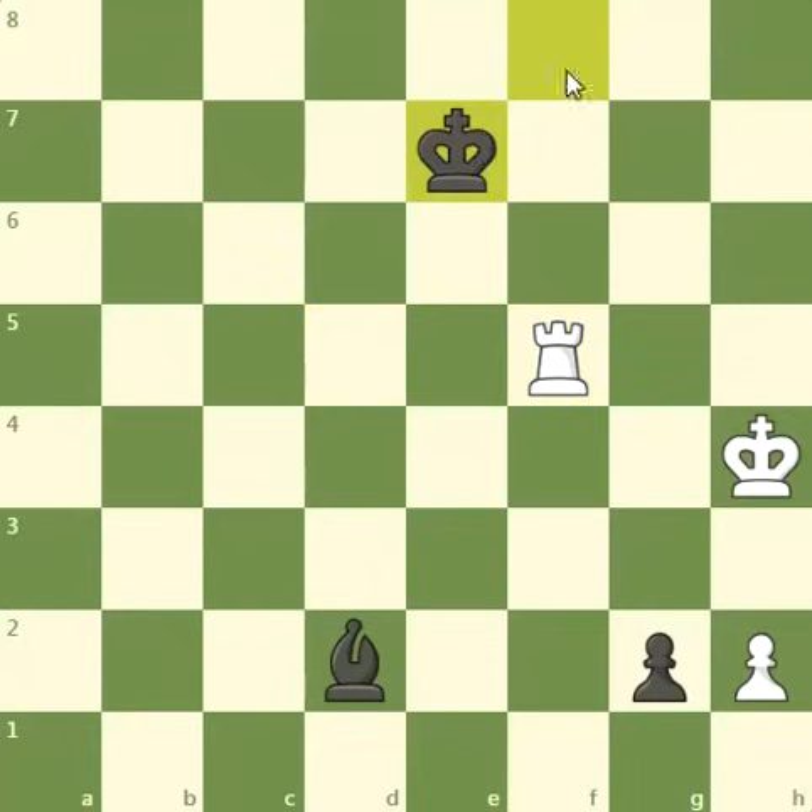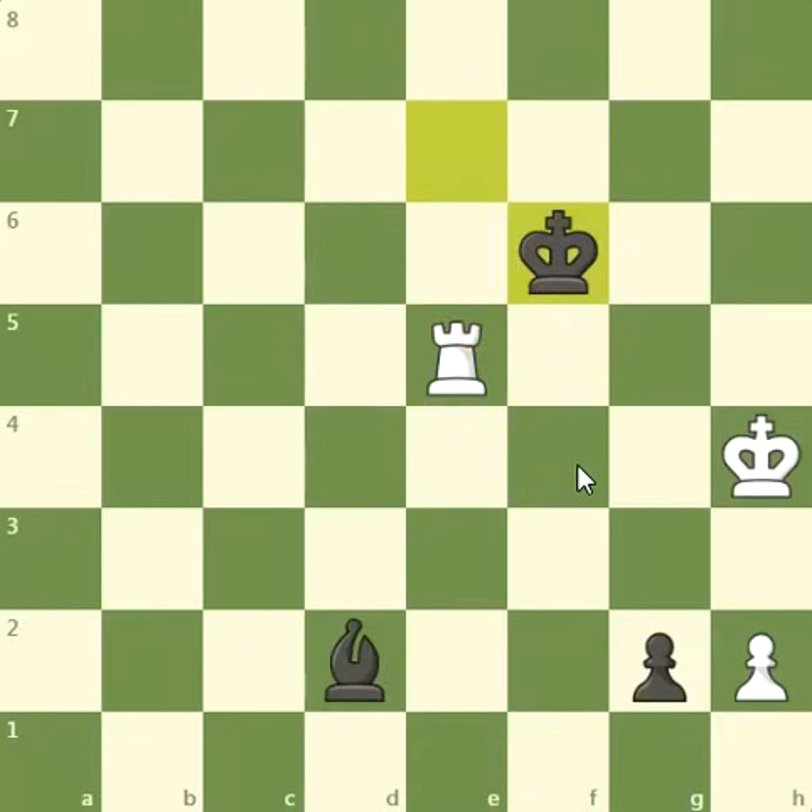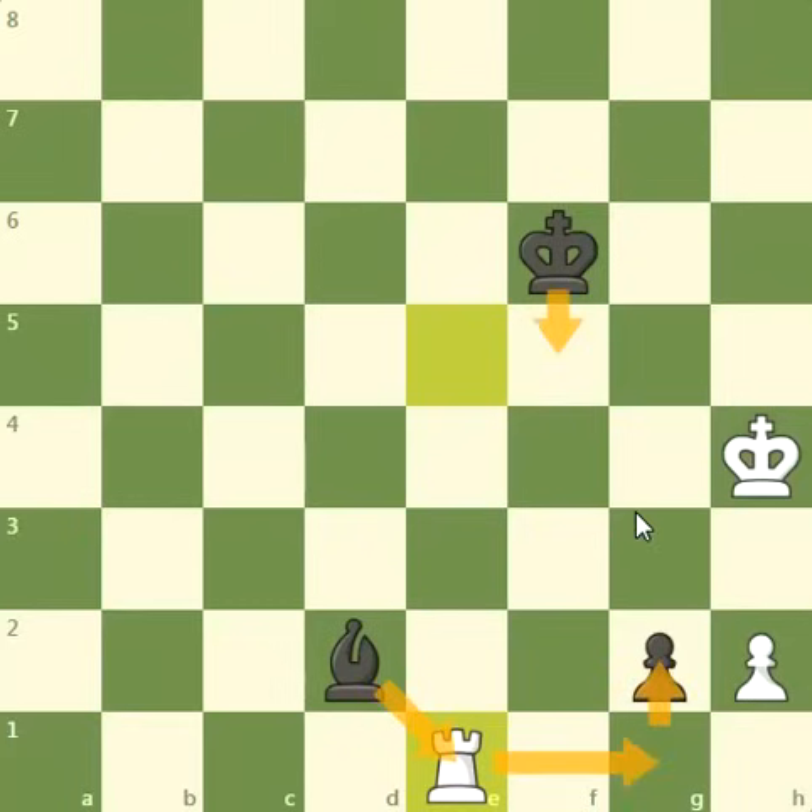Now what happens if he went to the e file — king e7 or king e8, the exact same thing. We cannot play rook to g5 to stop the pawn from promoting because of the bishop still. We have to make a forcing move again, which is a rook check. Now it really does not matter where the king goes — f6, d6. For example, king to f6 attacking our rook. Here we have to find another beautiful move for white to draw: play rook to e1, sacrificing the rook. Now if he did not take it and moved the king, we just play rook g1 and we win the pawn. Very simple.